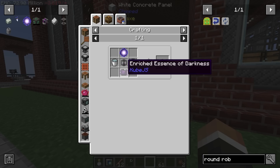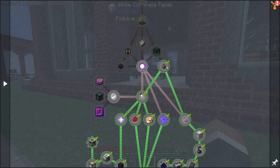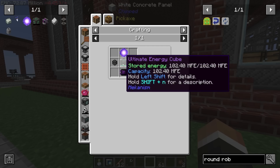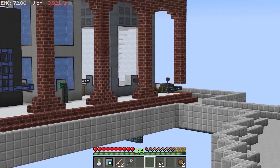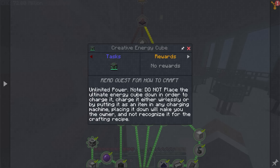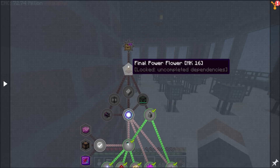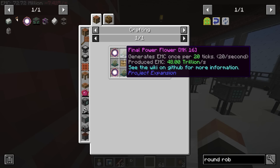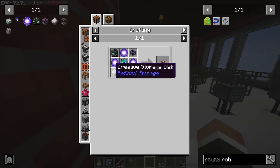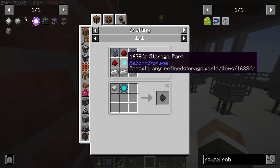While we wait, let's look at teaching our system how to make the creative storage disk. The creative motor is easy - it requires a steam engine which is an andesite alloy, golden sheet, and copper block. Two brass casings, a rotation speed controller, one precision mechanism, another brass casing, and the electric motor - super easy. The creative fluid tank requires two buckets of ether gas, an ultimate fluid tank, and enriched essence of darkness which we're already making automatically. The creative energy cube requires a full ultimate energy cube - we need to make a fresh one to craft with.